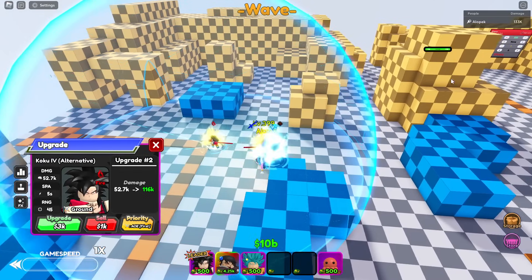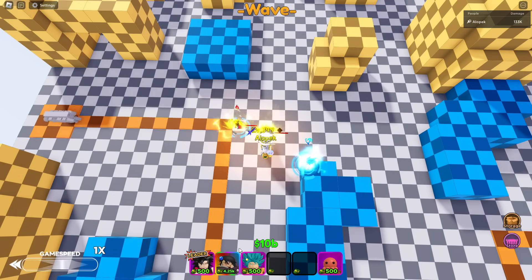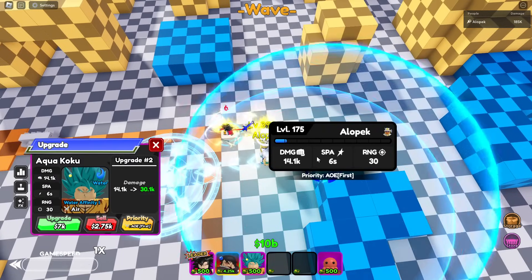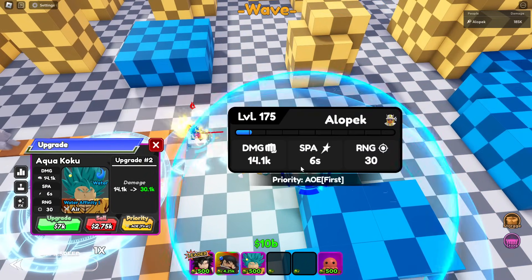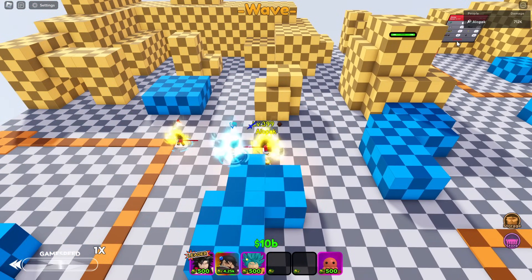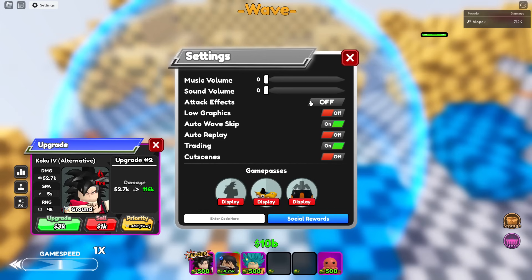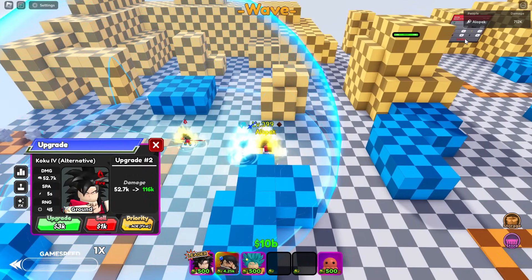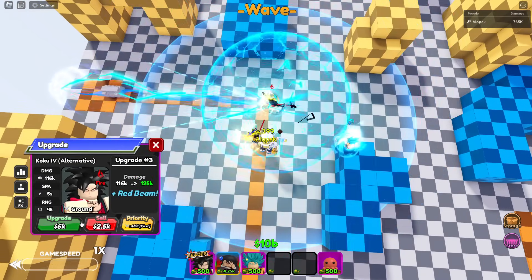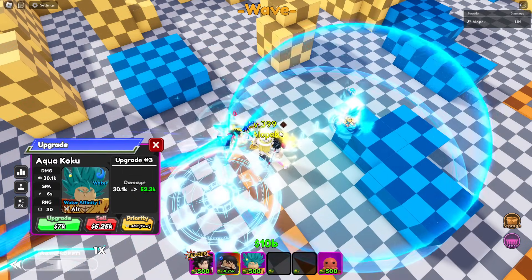Let's get the next upgrade. So 52k DPS for only 1.5k cost is really good, and he has eight placements as well. This guy's upgrade costs 5k and it's okay — that isn't even close. This buff's about to be insane. Next upgrade — make sure graphics are on high. 116k DPS — not bad. This guy's upgrades are way more expensive and he's doing way less damage.